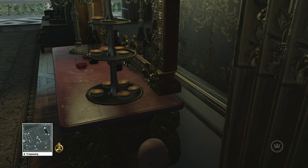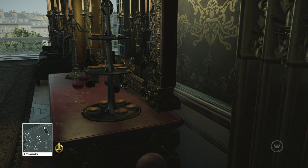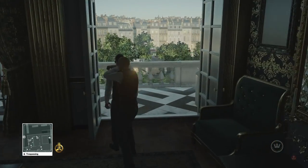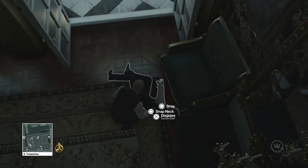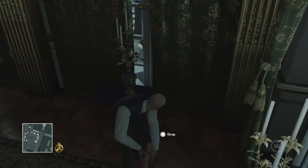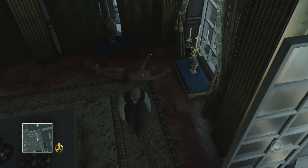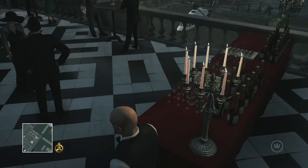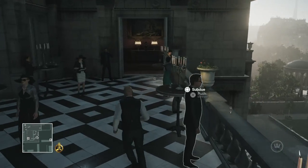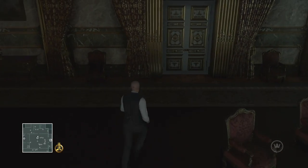Now hide here and stay crouched, because if you're standing up you might get spotted — not by the guy we're going after, but there are guards outside. And of course my phone would ring when I'm trying to record — sorry about that. So just drag this guy into the corner here and nobody should find him. With the auction staff disguise you can go right over to this table, take your poison vial, and pour it right into Dahlia's champagne.